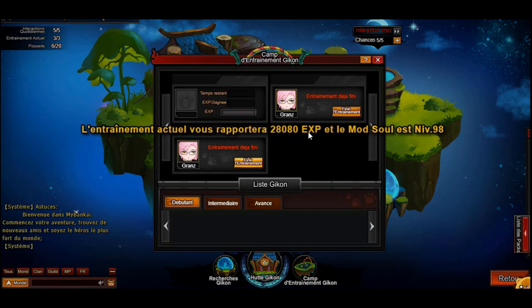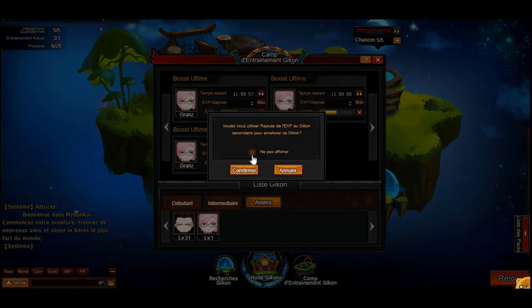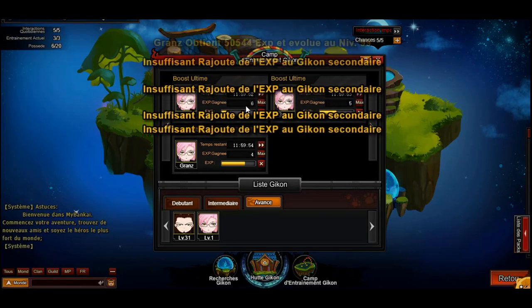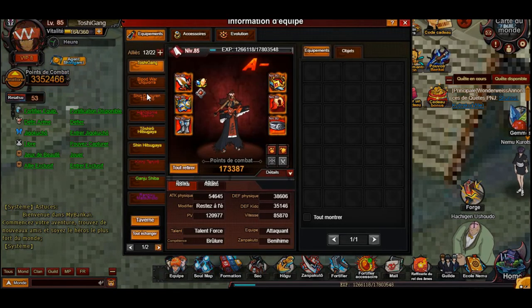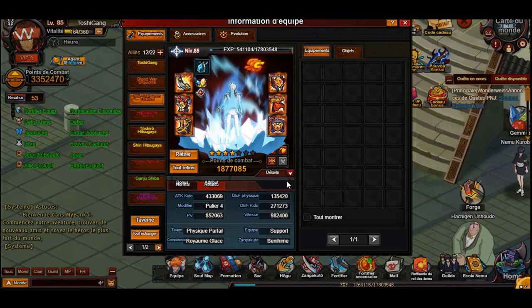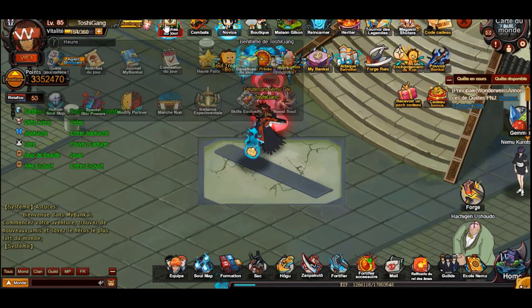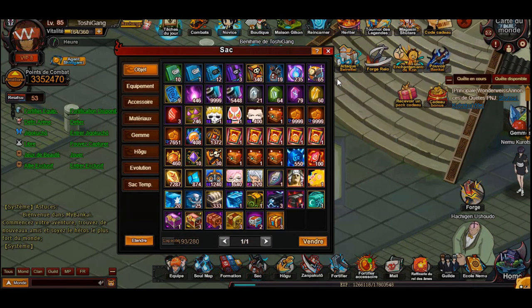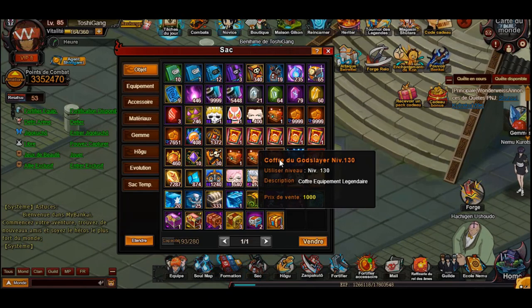We also have a bunch of grand pets and I'm super close to getting one to level 100, which will be a small boost to the Kishiro. As you can see we're almost at one million speed. I have a bunch of coupons that I'm going to wait to spend until the next visor event returns because that's where the best output is.